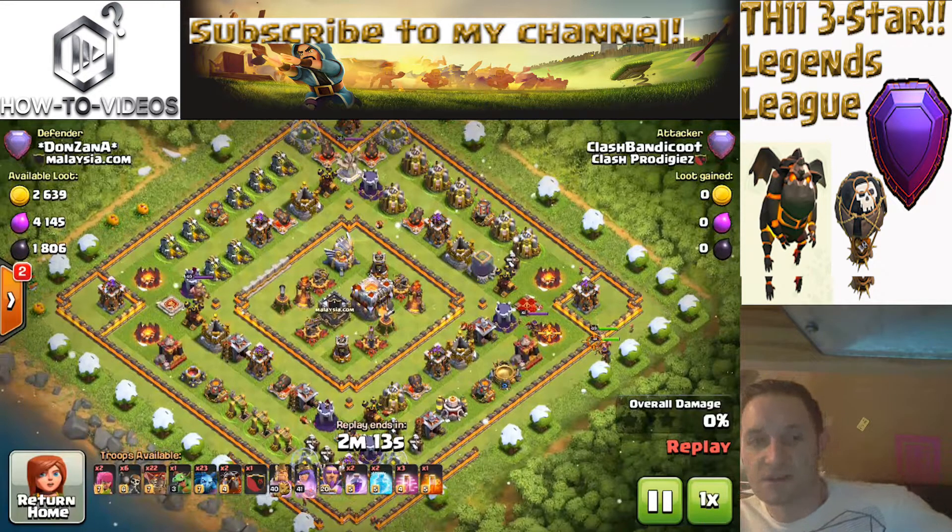I'm kind of the only person I've seen do this — just in case there's a slight chance the Town Hall doesn't go down. You'll notice my army: I have two lava hounds and about 22 balloons or so. I've kind of changed my attack since then — I don't need as many balloons now that they're more powerful. This was pre-update, but I was just being conservative given I was worried about the air defenses.